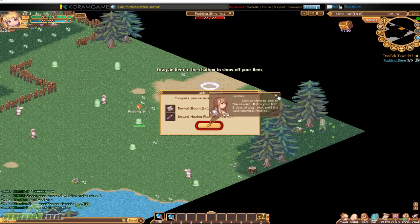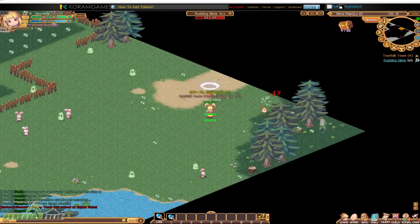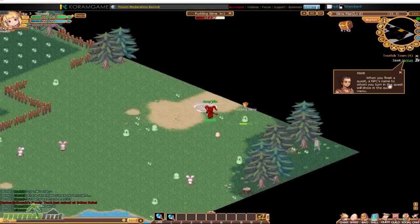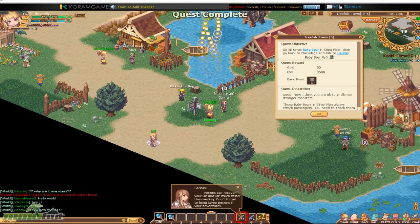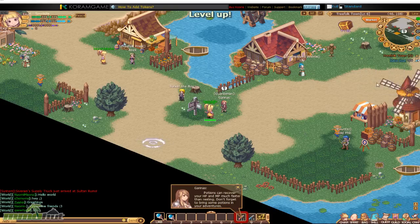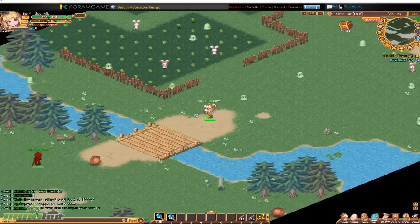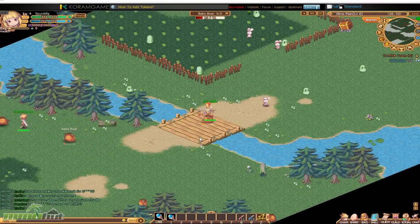While combat runs automatically I can click to get my reward, which is revival and instant healing class. These pudding slimes remind me of the little guys from Ragnarok - the little pink ones. I went from level 2 to 4 just like that. When a game levels you that fast, it usually means there are going to be so many levels in the game that you get a lot of early levels quickly, because there are so many to go through later on.